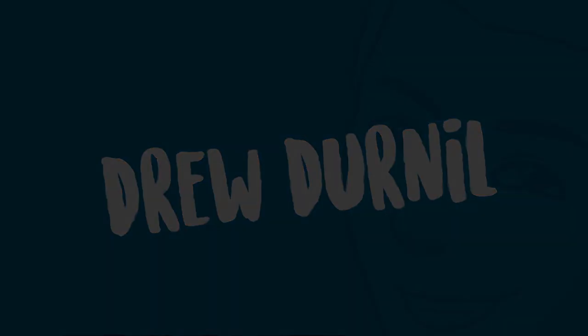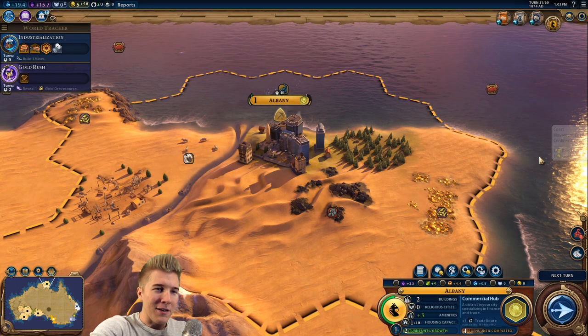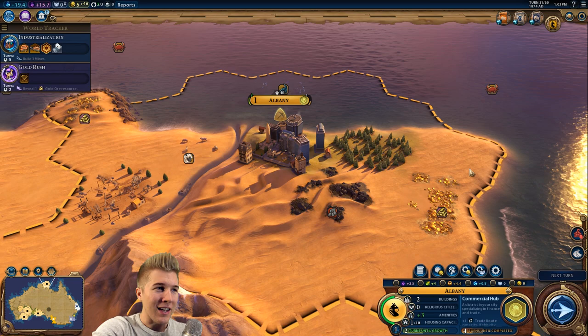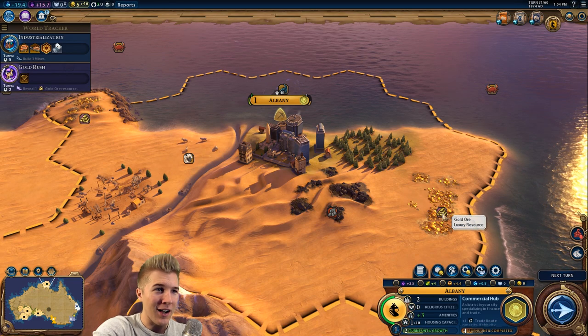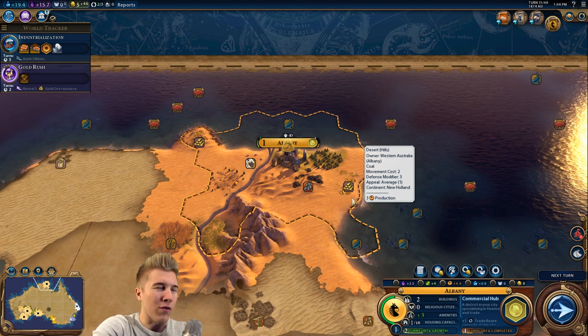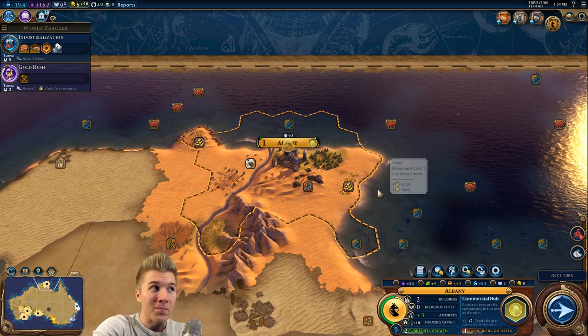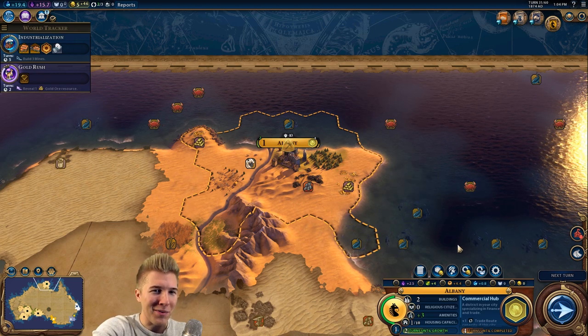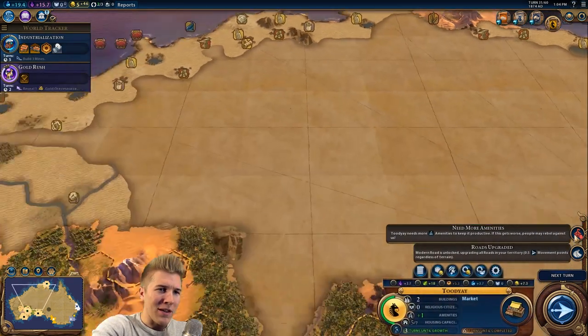We got really lucky in that last video. I found an amazing location with two sources of gold ore, so I'm feeling pretty good so far. This is going to be my baby for the rest of this series — everything I focus on is making sure this city is looking good, because hopefully it saves us. Hopefully we reach our goal of 500 gold per turn. It's turn 31 and I'm making 46 gold per turn, but things are going to grow exponentially, so I think we'll be okay.